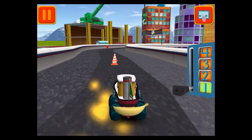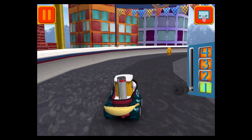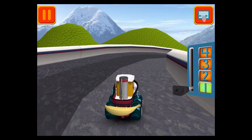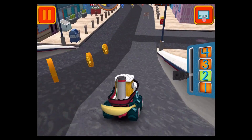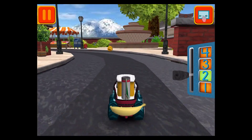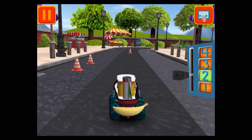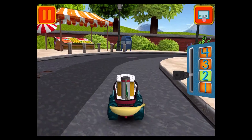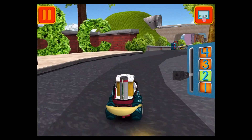Woohoo! Great coin collecting, Umi-Friend! Super! Move this lever to speed up or slow down. Tap your card to see your car do something cool.